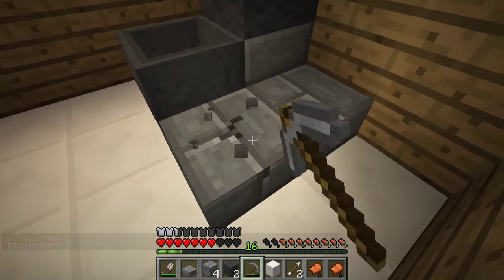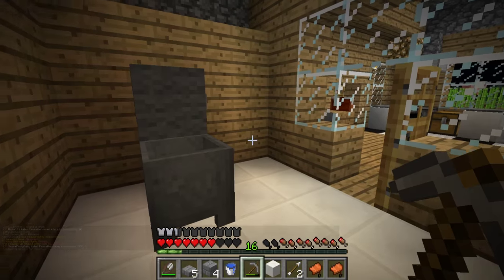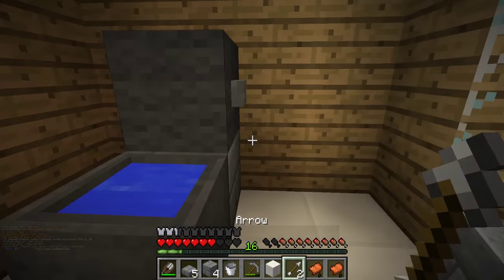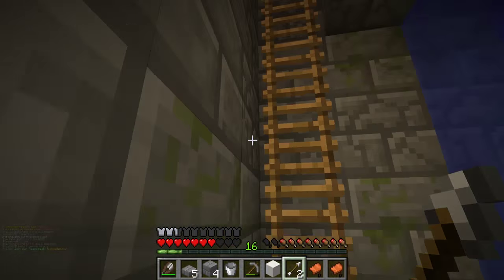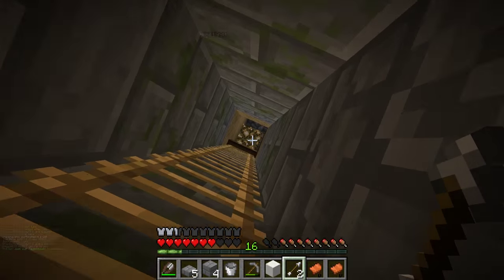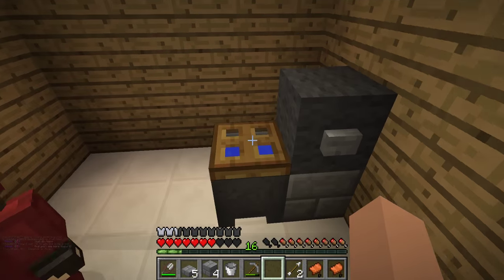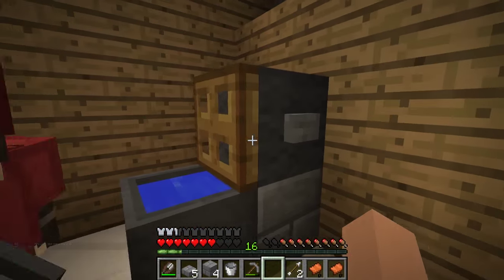What you can also do — I've got a bucket of water, which I seem to have for some reason. Oh, well that was handy. And you can put it in. And then you can make a toilet seat by going and getting a trapdoor. I've gone and done it. I want to see this toilet! Yay! Look, we have a toilet! That's awesome! Yay! Minecraft toilet!